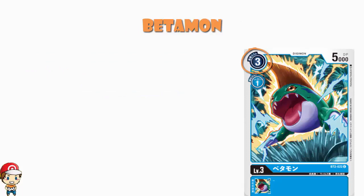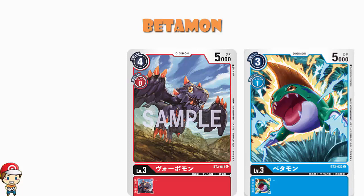Starting off with Betamon: a level three, three cost to play normally, one cost to evolve, five thousand power. Five thousand power is huge - for a level three, five thousand power is ridiculous. It's not unheard of; the Voramon in red in this set does have five thousand power, but Voramon is a four cost to play normally, and it is free to evolve whereas Betamon isn't.